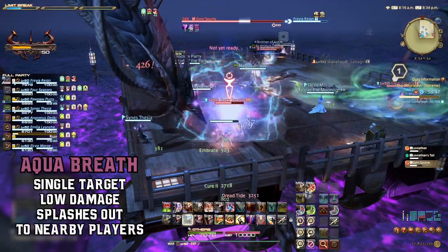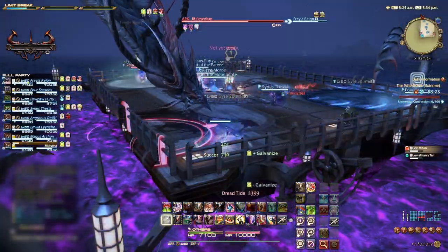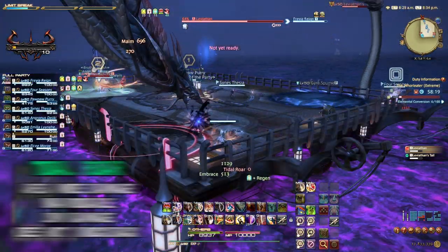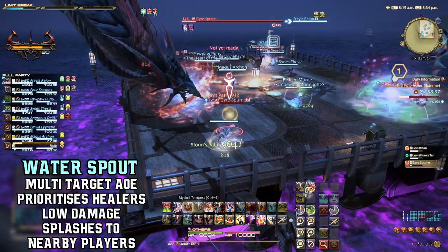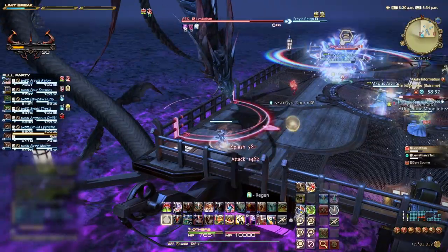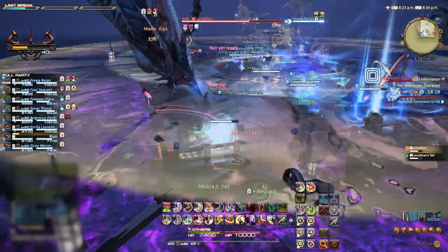During this first phase and throughout, Leviathan will also use Aquabreath, a single target attack dealing low damage, and Tidal Roll, an area-wide ability dealing low damage, and finally Water Spell. This multi-target AoE will only focus the healers, so make sure to spread out away from other party members, including the other healer, to avoid overlapping stacking damage. Heal through these attacks as necessary.